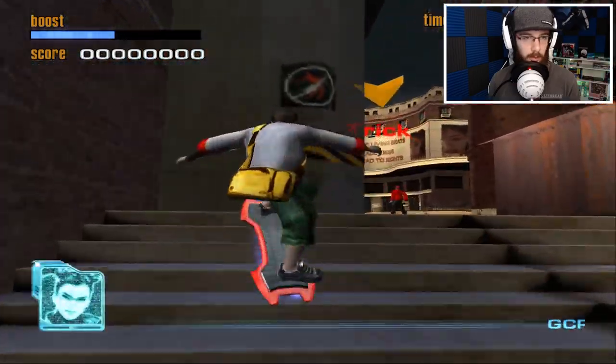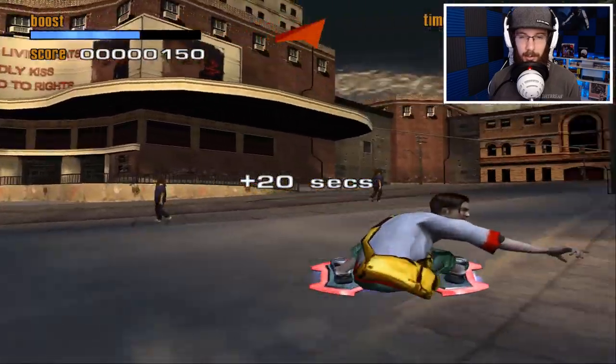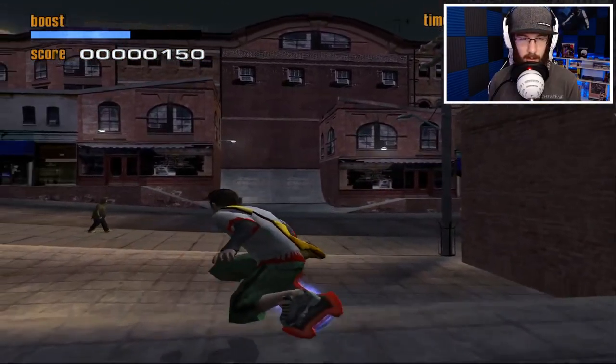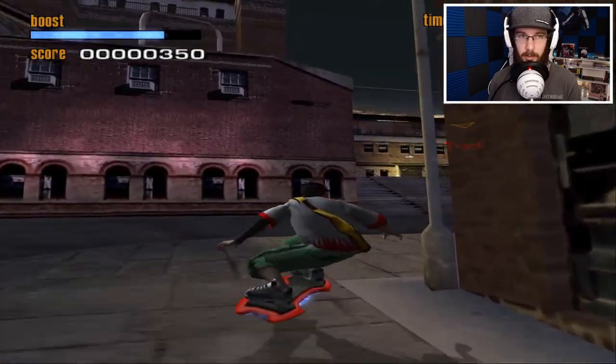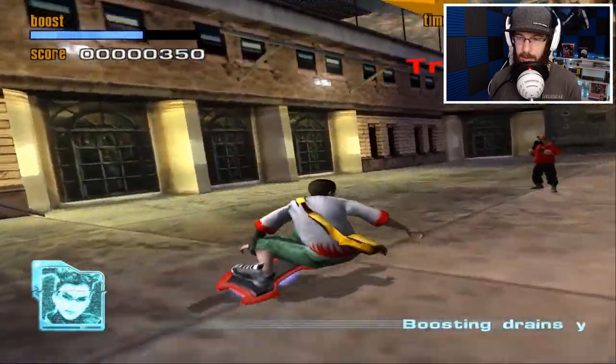What do I do? Trick — okay, I gotta knock them over with my board. I gotta do a flip trick on them. Come here boys, gotcha, get out of here. GCP plus 20 seconds. I don't think I need that long — let's float up these stairs.